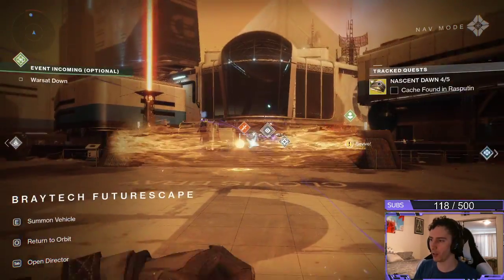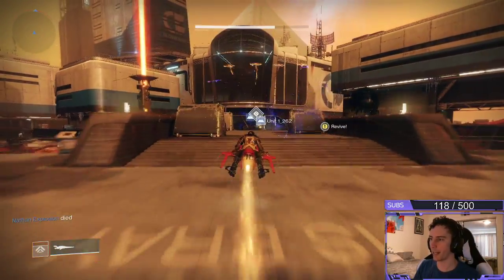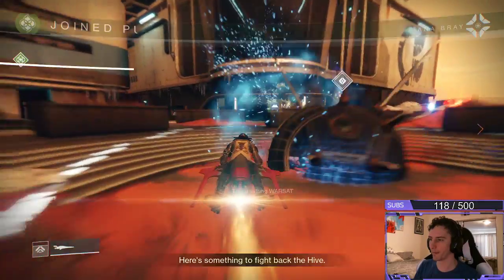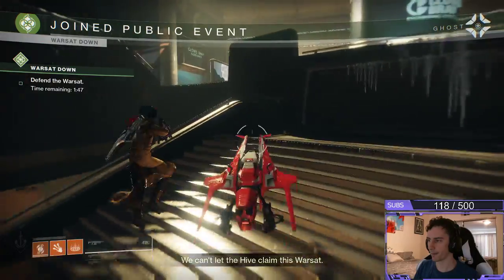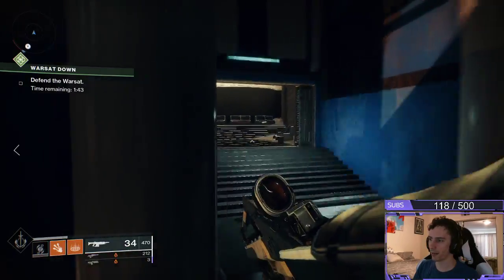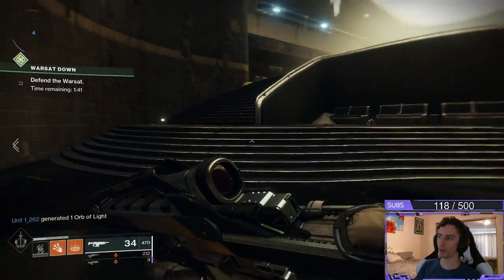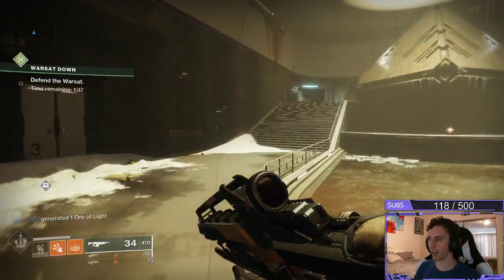From there, we've got a little bit of a trip that we need to go — we're gonna try not to die here going through this public event. Head through here to the left. Essentially what we're doing is we're trying to make our way all the way to Rasputin, as it said, it is just outside of his door.